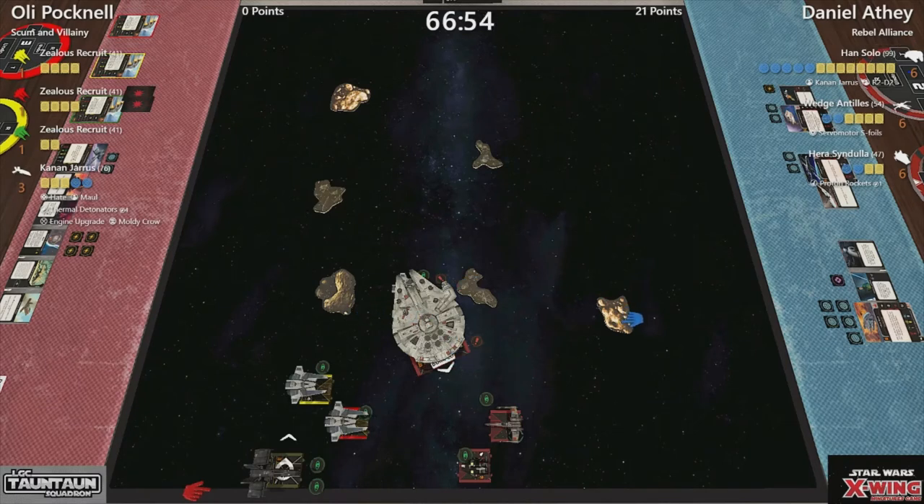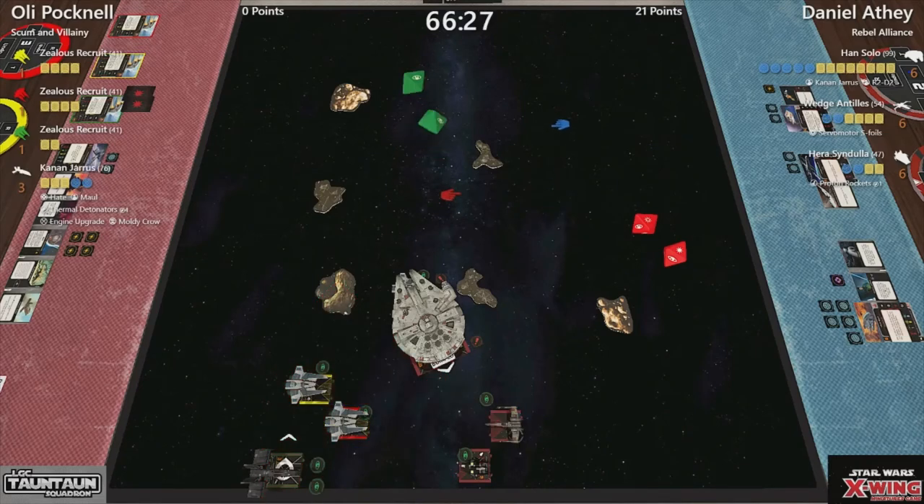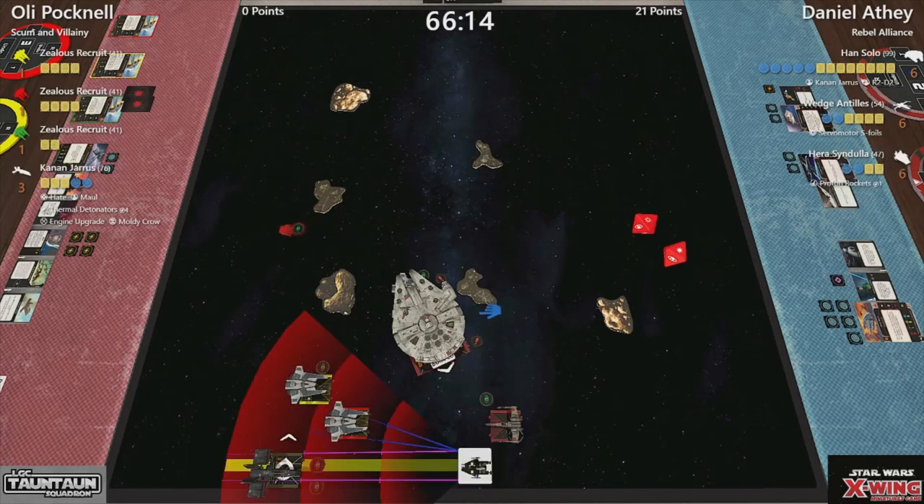Let's see what is happening. Wedge is going to shoot first, I assume, at red at range two. Wedge's ability says whatever defense dice you currently roll, you roll one less. Kanan says nope, you're rolling one less too. And that is a hit crit onto red — spends that focus to take absolutely no damage whatsoever. I assume this is going to be a proton rocket attack into Kanan, because if you've taken protons, that's a very, very good thing to do.